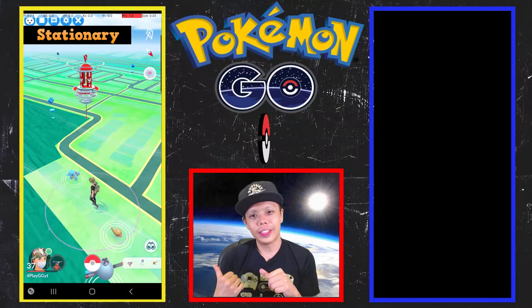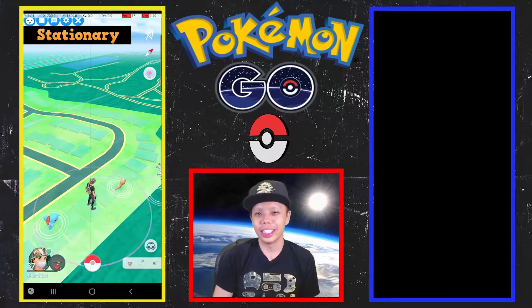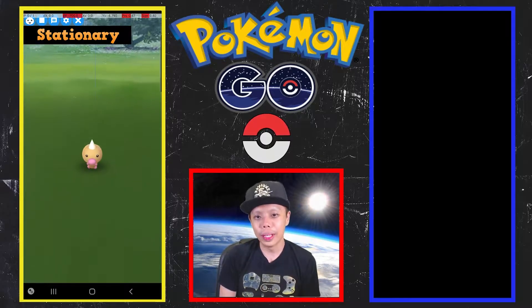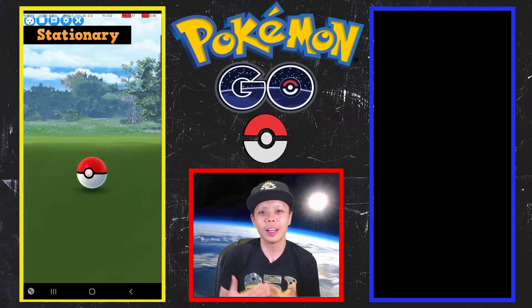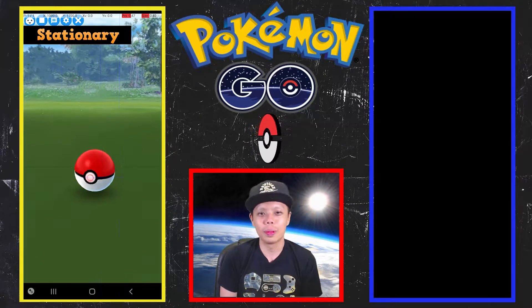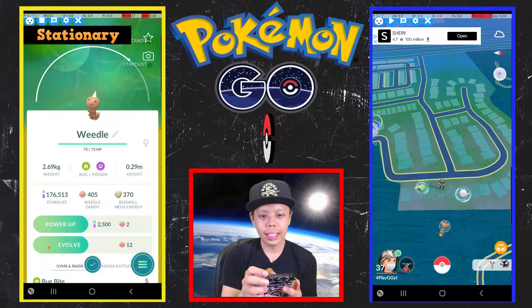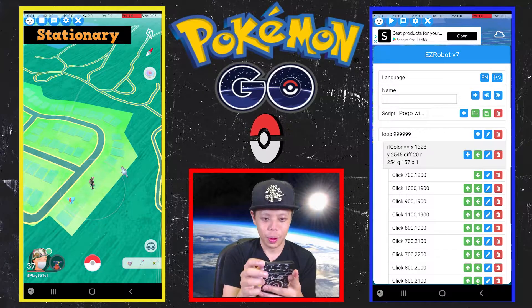On your left is an example of my auto catcher running, and on the right I'm going to help you build this yourself. The reason I built this is because my wife uses an auto catcher and she's always ending up with too many great balls, which is a common problem I saw on Reddit. I don't use an auto catcher myself, so I tried to build something to help her. There's not a lot of Pokemon here right now, but you can see what it's like.